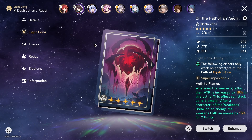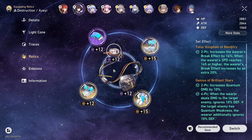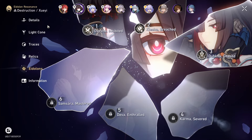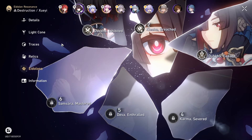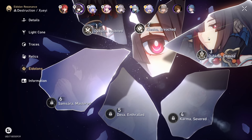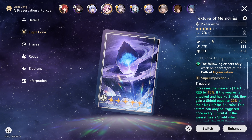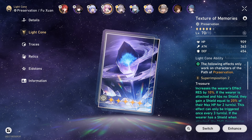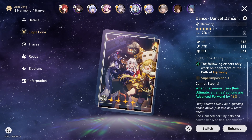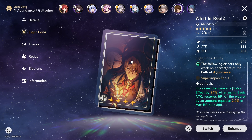For Fushuan, I got her the 5-star Herta light cone, which I'm really happy with. Her relic set is her BiS — I used the self-modeling resin from events for that. She's E3. For Robin, I got her the light cone from the event. For Fushuan I got the 5-star light cone from Herta. For Bronya I got the one you can buy from the memory hall reward shop. I got a 4-star for Hanya, and she's E1. For the Trailblazer I got one light cone, and I got one from the mirror shop as well.